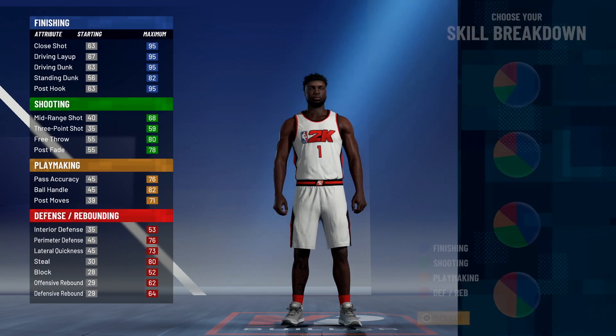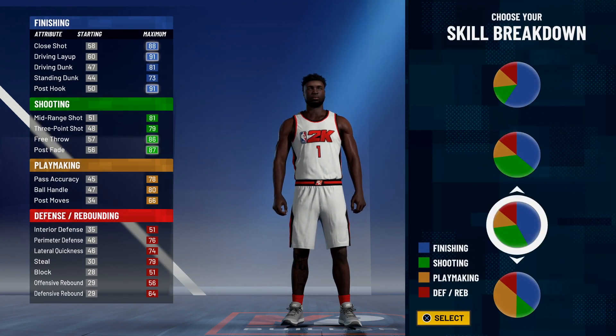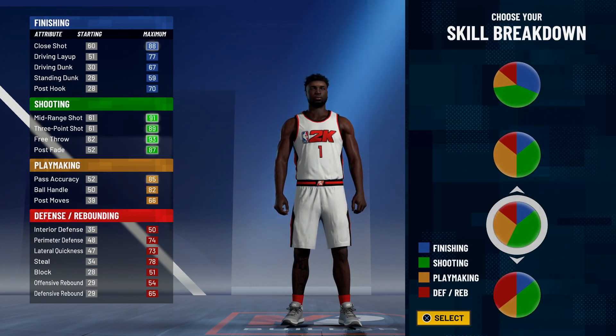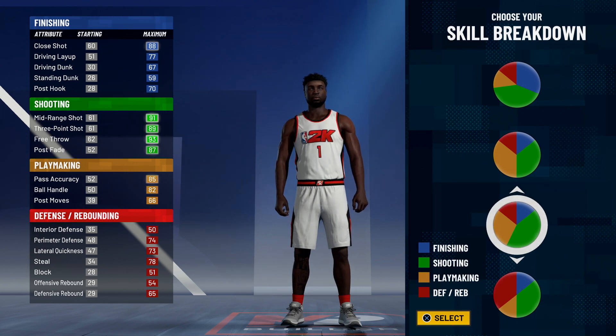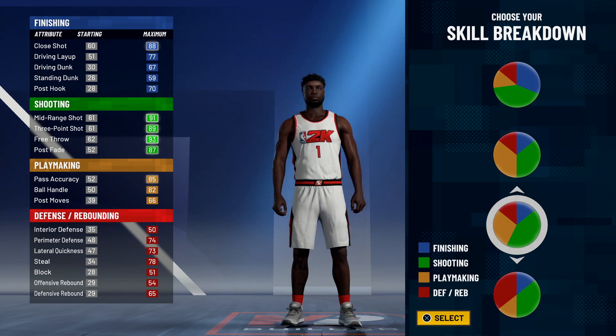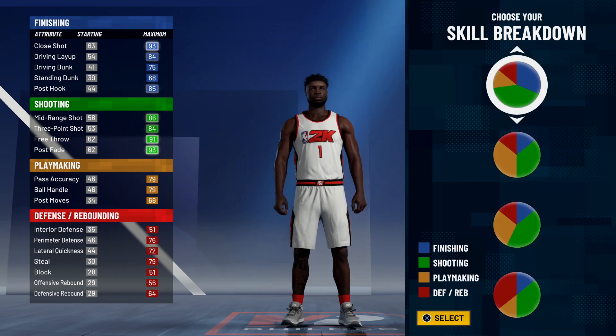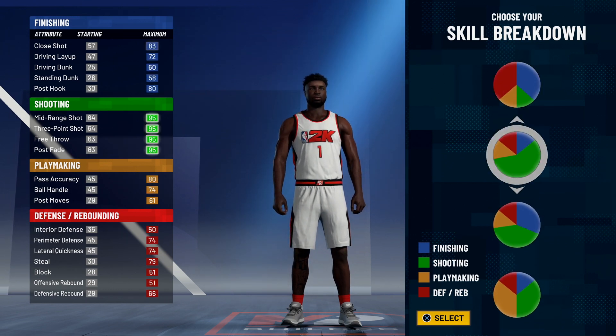For your pie chart we're going to choose the one that's mainly green. I thought another one was good but honestly it's not worth it — it basically gives you a playmaking shot creator but you don't have Hall of Fame dribbling badges, so don't use that one. You want this pie chart right here.